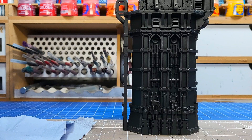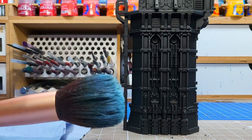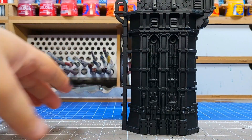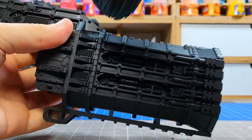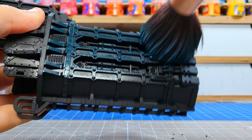Once that's sprayed and dried we're going to use a method called overbrushing to give some colour to our piece while keeping the shadows inside. I have this giant makeup brush that is incredibly useful for terrain and large vehicles. Highly recommend you pick one up — this was about 8 quid on Amazon and there were about 20 in the pack.